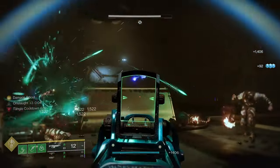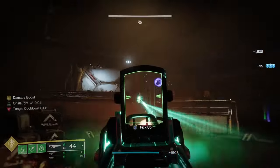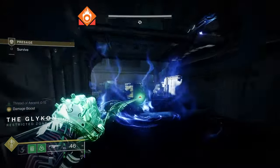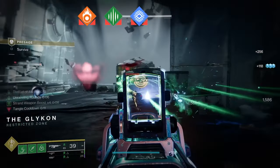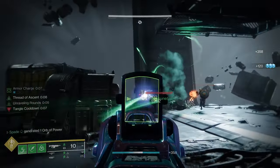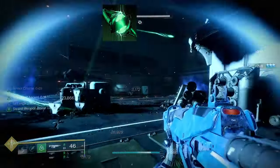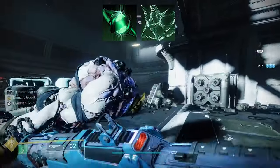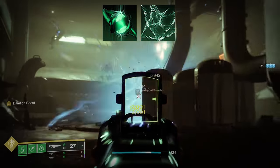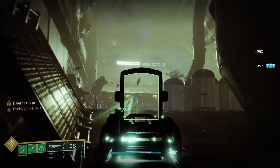Advantage number two is subclass verb and fragment synergy. Since you can change the element to match whatever subclass you are running, it can synergize with subclass verbs like scorch for solar, sever for strand, slow for stasis, volatile for void, and jolt for arc. It also works with subclass fragments — for example, Rebirth for strand, which creates threadlings while getting strand weapon kills, or Threat of Propagation, which grants unraveling rounds to your strand weapons after getting a melee kill. And this is true for any subclass.